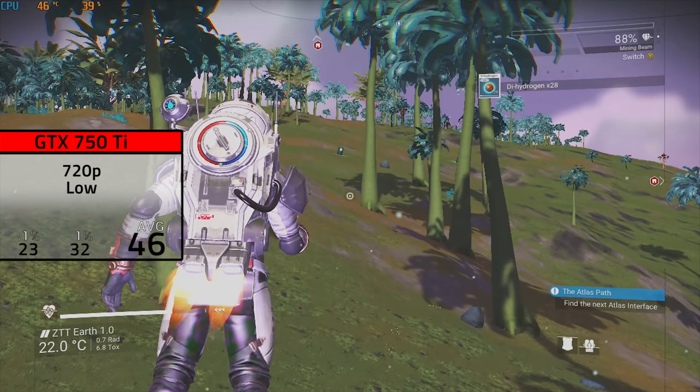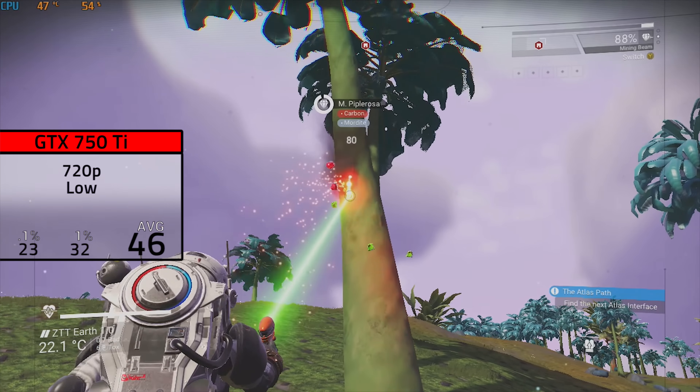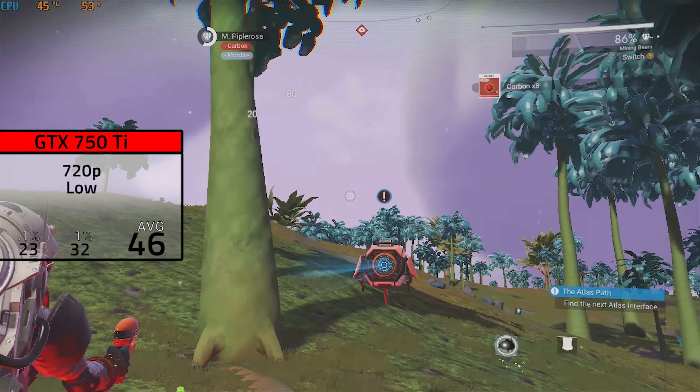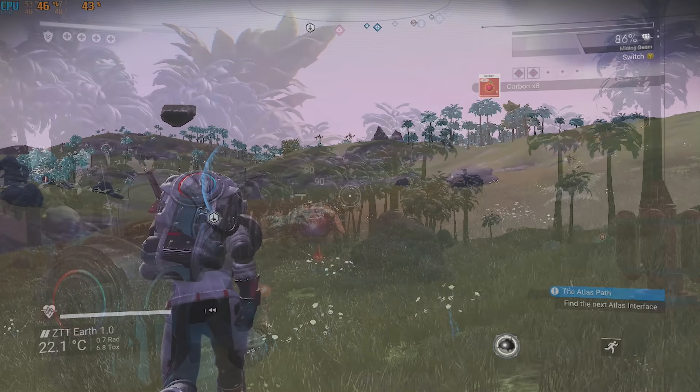Moving on, we have the GTX 750 Ti. I have made an entire dedicated video for this one recently. Here I moved the settings back to 720p on low and got an average FPS of 46. Once again, still very smooth despite being under that 60 FPS mark.